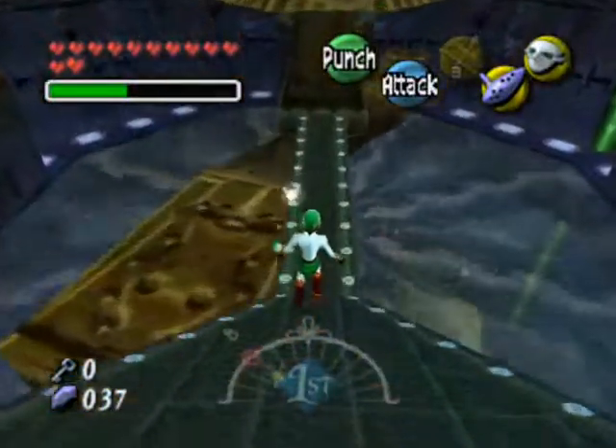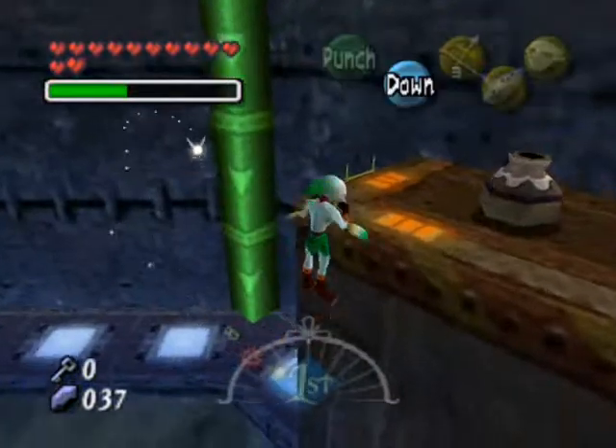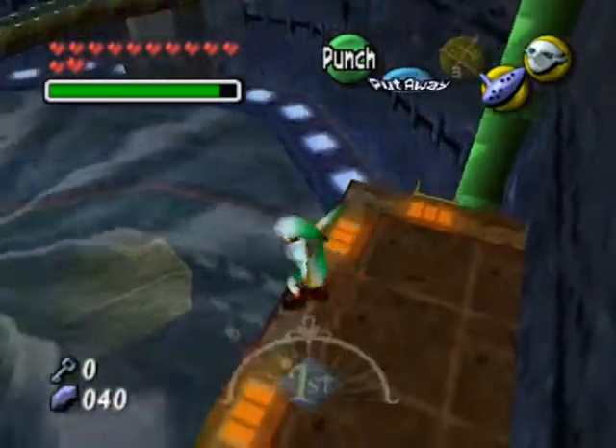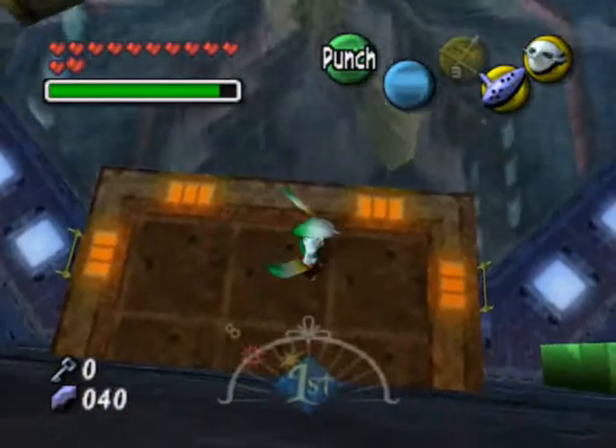It is a giant water wheel, and that's what this level is — it's just one giant water wheel. Let's go over there. Break open these pots. We need the magic. Now we're going to need to get back onto that revolving key.